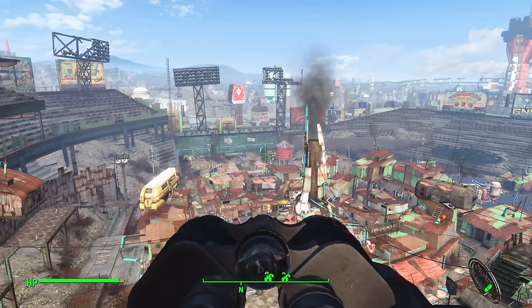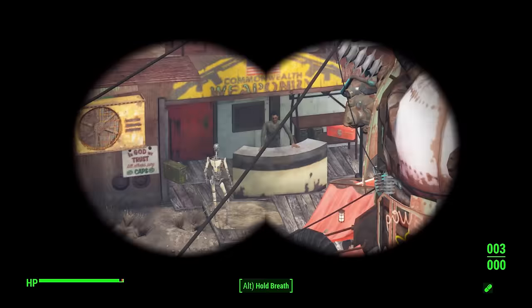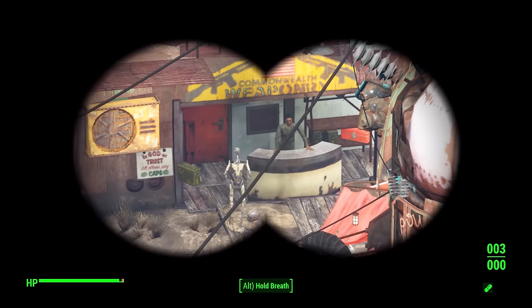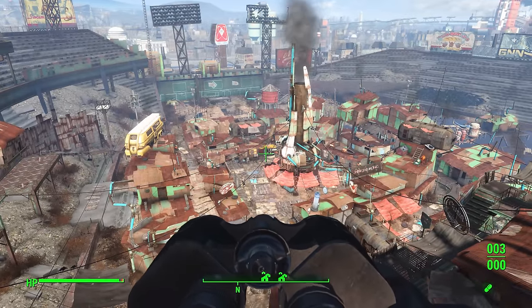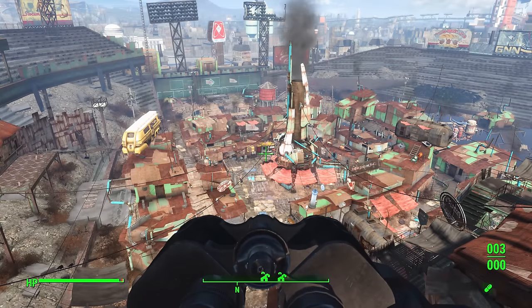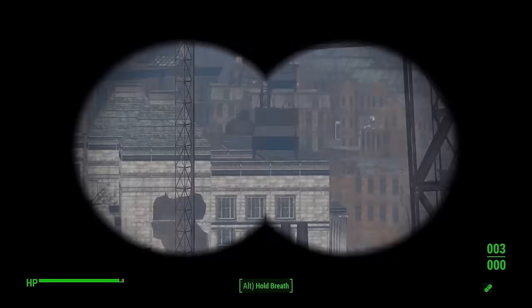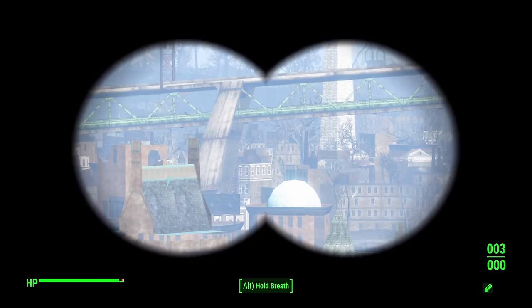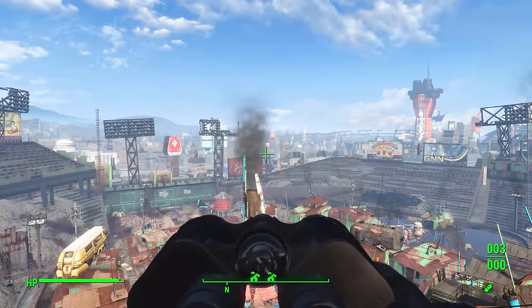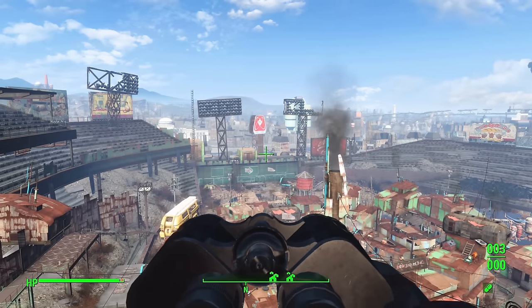They're pretty easy to get your hands on in the game as well. This particular set I actually bought from the weapon vendor right down here rather than cheating them in like I normally do. You can find these at almost any weapon vendor in the game — if one doesn't have a pair when you visit, check back later. They fall under the weapon category. Out in the world, they are in the leveled loot table as a semi-rare item, so you will find them occasionally but not too often.